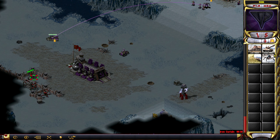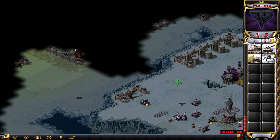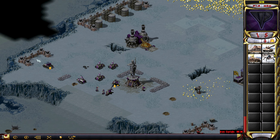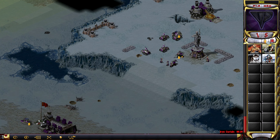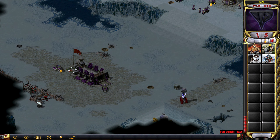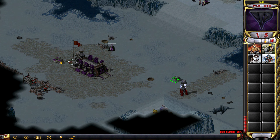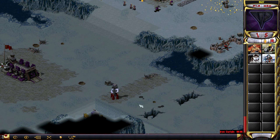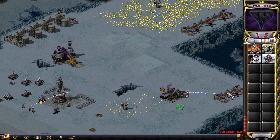Get rid of this sentry gun here. Now I think we actually have quite some decent income. Things are going places. I could capture this alder here, but I'm not sure the Tesla coil can reach it if they rebuild it, which they may or may not do. Because they have rebuilt this one here once but nothing else, so I'm not quite sure how I feel about that.